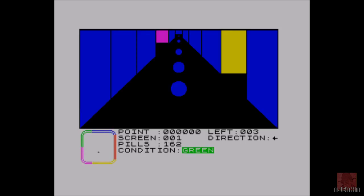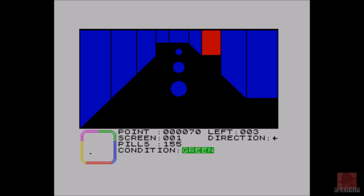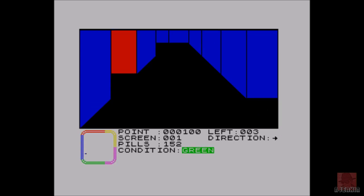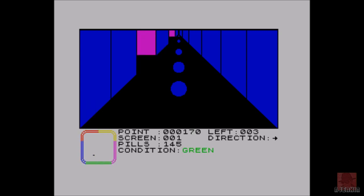We're going to use the Kempston joystick here. Let's see what 3D Pac-Man has to offer. As you can see, we're in a maze — a first-person view. We have to collect 155 pills. The first maze has no ghosts, but essentially we just need to find all the pills.